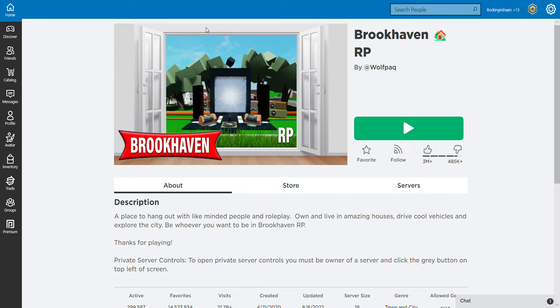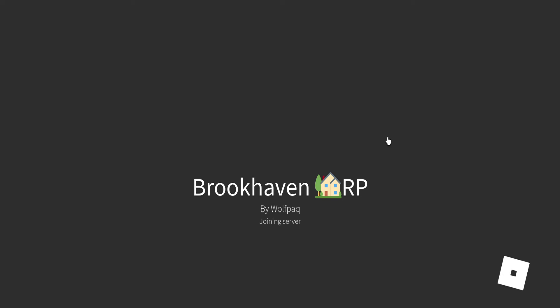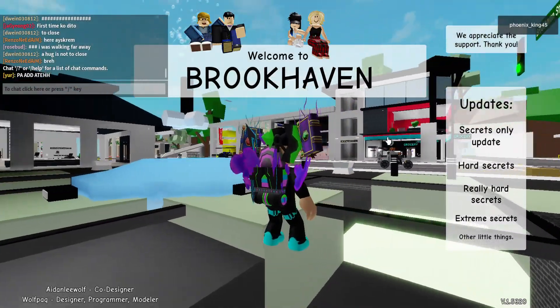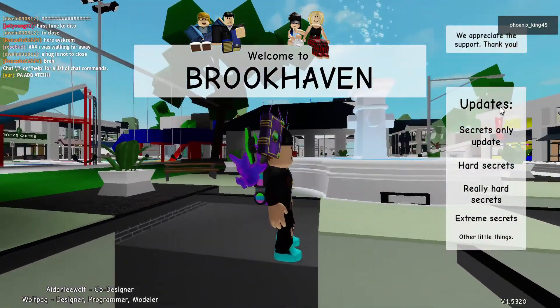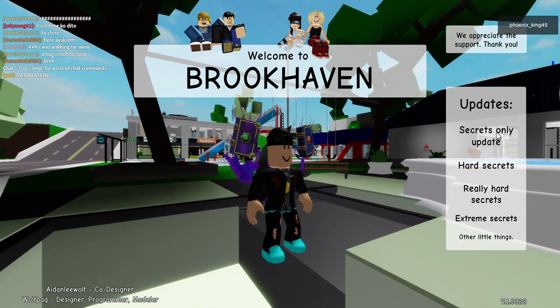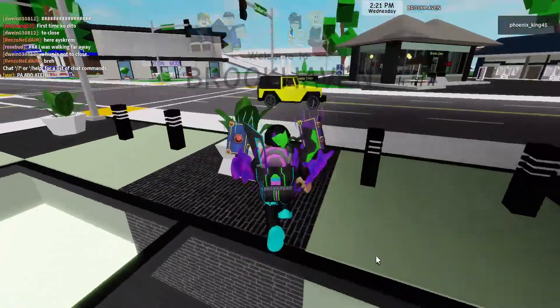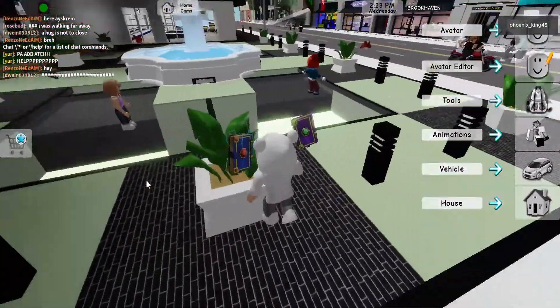Hello guys, welcome back to another video. I know I haven't uploaded for a very long time, so today I'm going to be showing you how to get the trash motel room, the agency one, plus a bonus secret. There are a few steps you gotta do to get the trash motel. It came out in the Secrets Only update and it's one of the really hard secrets because it was really hard to find.